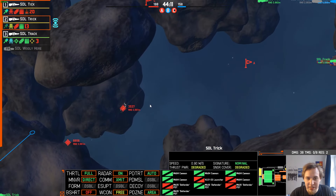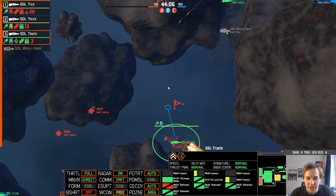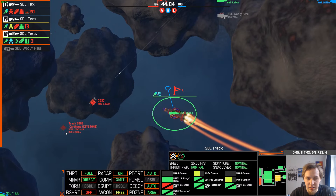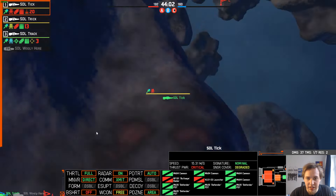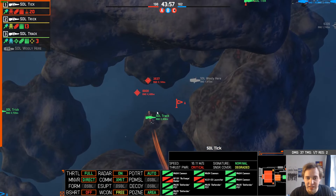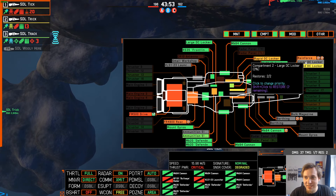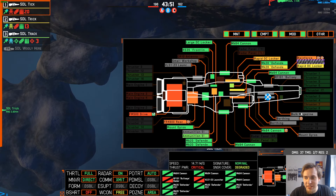Even though after three missile hits, my light cruisers are still alive. Light cruisers are surprisingly durable. The only thing they can't do is survive really heavy hits all at once, or kill battleships — they need quite a while for that as well.